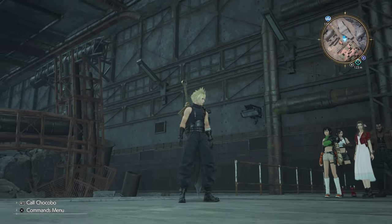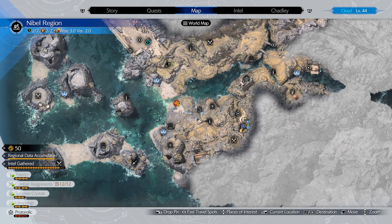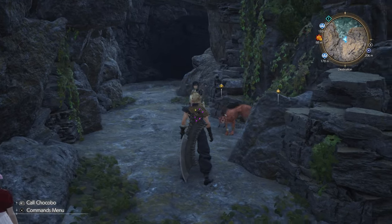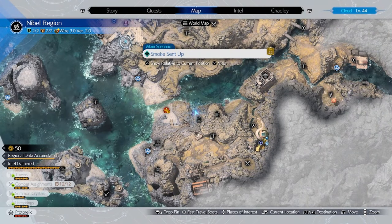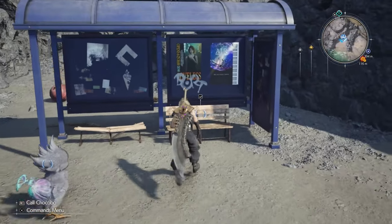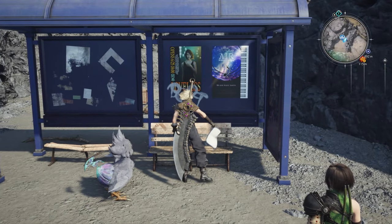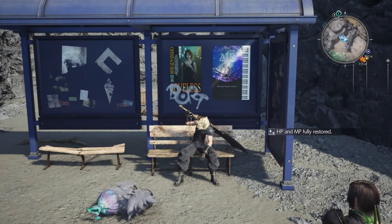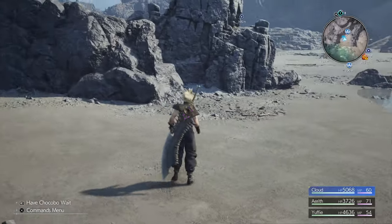Hello everyone, welcome back for some more Final Fantasy 7 Rebirth. We're in the middle of doing all the quests here — the protorelic quests — and kind of finishing up this area. Let's head to the life spring and make our way to the next third protorelic quest. Let's heal up first, last thing I want is to start this part with all my stuff cranked down. Then we're going back to the Gold Saucer area, which is going to be really exciting — apparently a good number of quests will open up there.